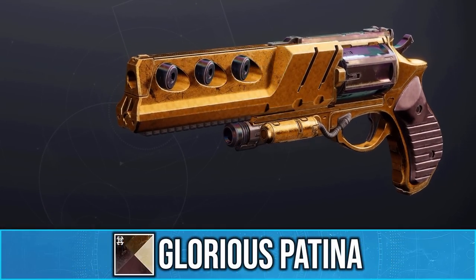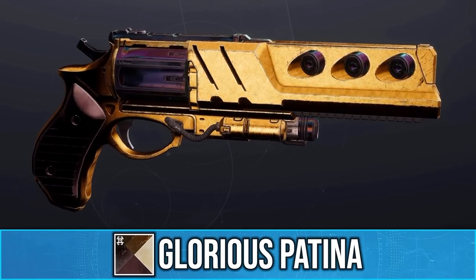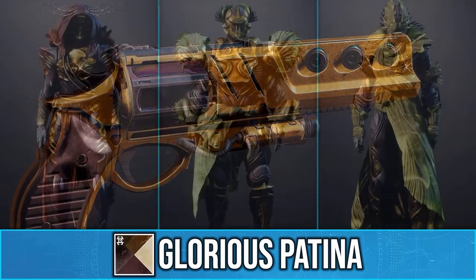Here is also what it looks like on weapons, and again it has this rough gold, though I think it works much better with armor than it does weapons.